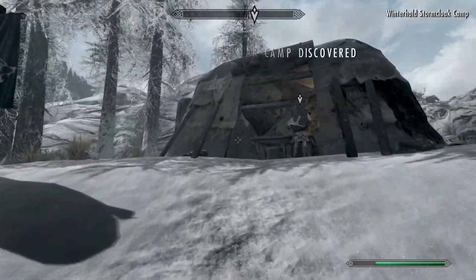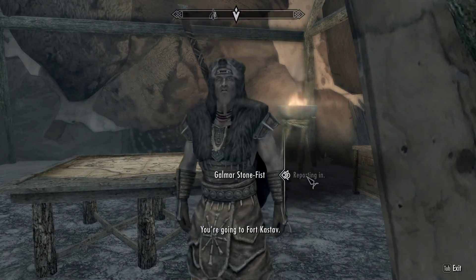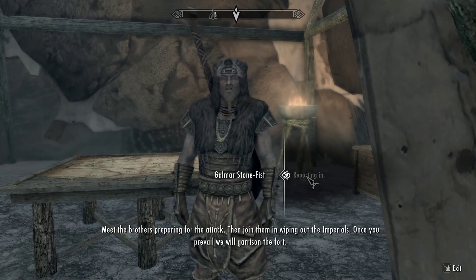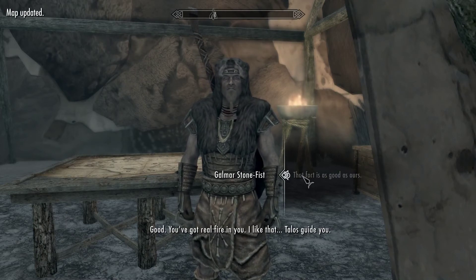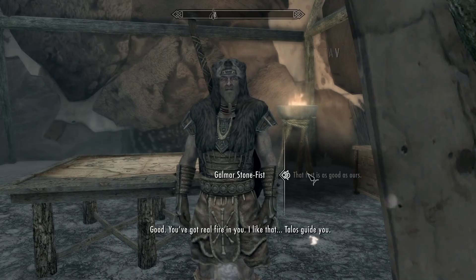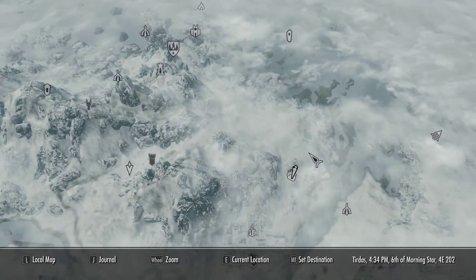So here we are at the Stormcloak camp. Let's talk to this guy and see what we need to do. Reporting in. All right, so now we've got to equip that. Okay, where are we going now? That was a pretty easy quest to accomplish.